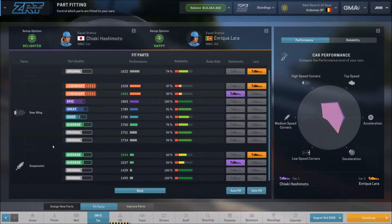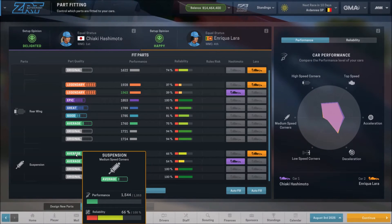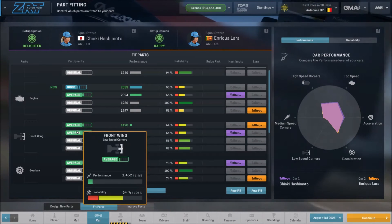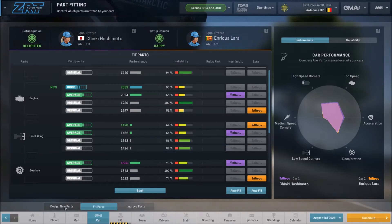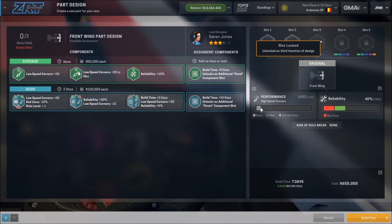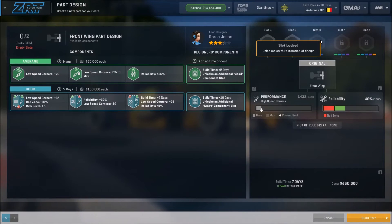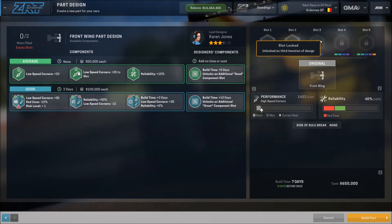Looking at the suspension — we're getting there, two average parts there as well. Now let's take a look at the front wing. I've already done two development cycles on it. If I come into the front wing design — here's the bug. It says this slot is unlocked on the third iteration of the design. Well, I'm at the third iteration, and we've already seen that I definitely have the HQ buildings unlocked. So there should be nothing holding us back, yet there is.